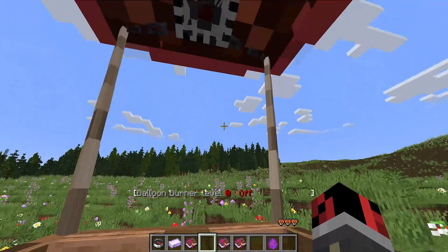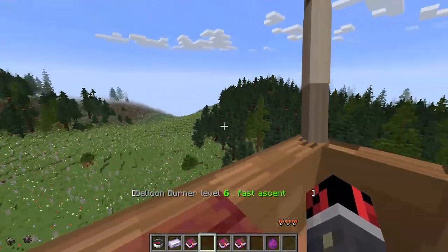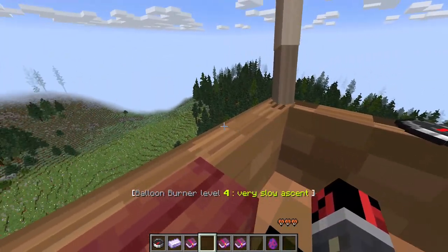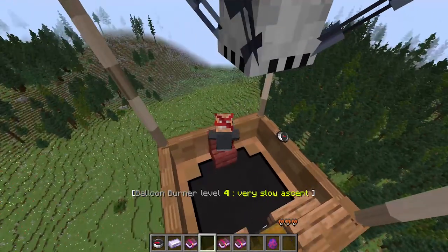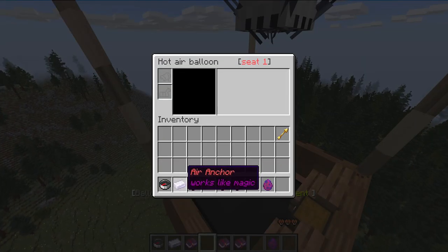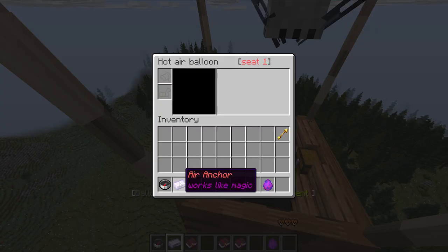We are ready for our adventure. Let's hop into the driver's seat and start flying. Let me show you the different items that we can use to manipulate this hot air balloon. Firstly, if you hold a compass in your hand, you will go in the direction that you are looking. And if you are not holding it anymore, it will remember the direction where you were flying. You use the compass just to indicate the direction where you want to fly. Then we have the air anchor, which is this enchanted iron ingot. If you hold it, it works just like an anchor for a boat, but on air — it anchors you in the air.